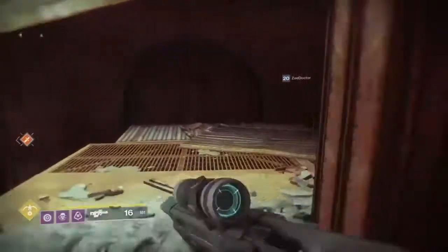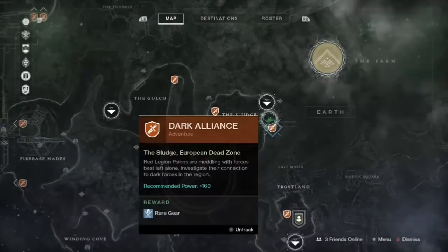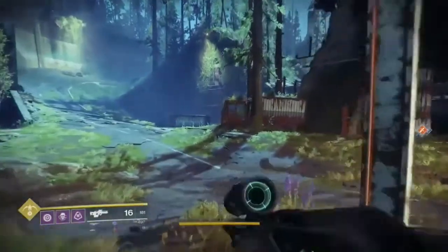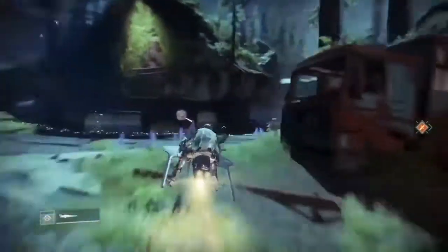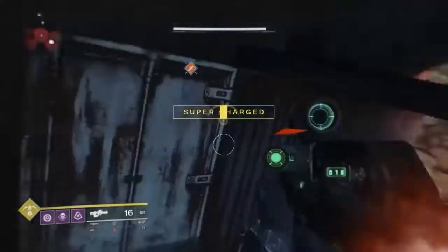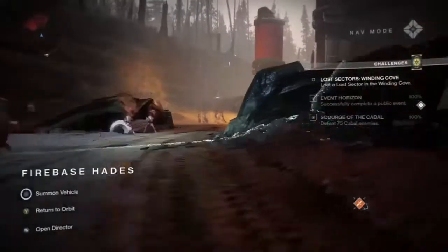As soon as you come out of this area, if you're still looking for more lost sectors — I know we had to do this for Dead Orbit — basically what you're going to do is walk across the way. Still staying in the Sludge here, we're just going to run across this little passageway. You can hop on your speeder, but if you don't have one it's not that long of a walk. There's a semi-trailer you can run through and boom, there's the next one.